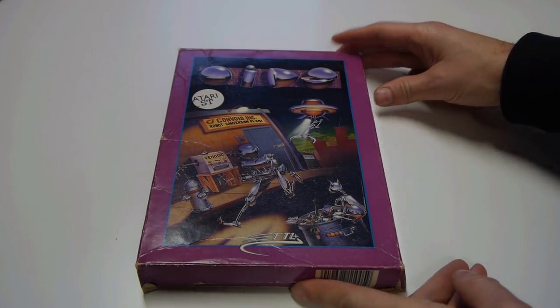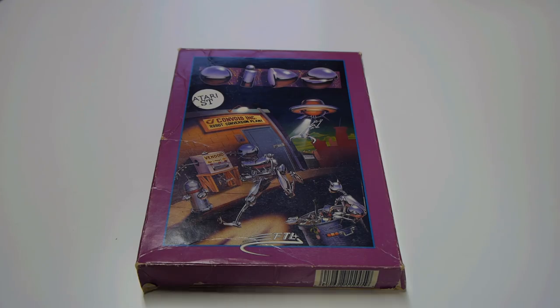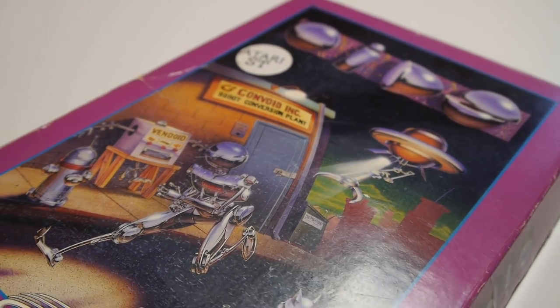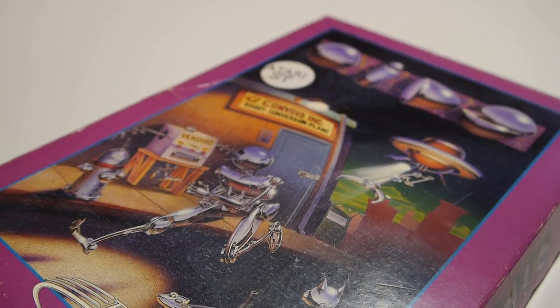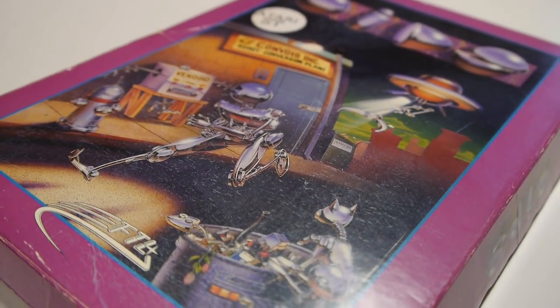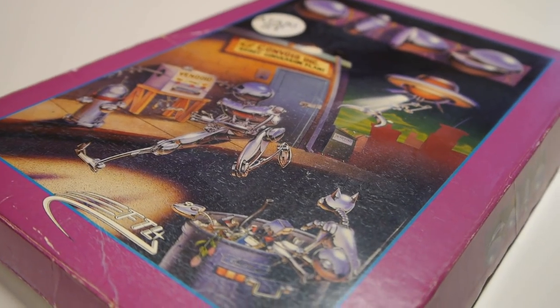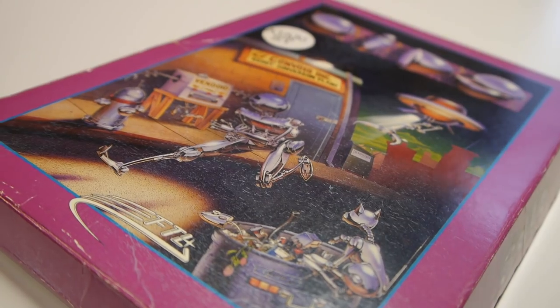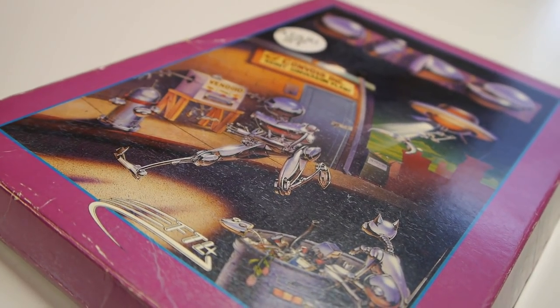Well, here's the box. This one is a bit beaten up, but due to its rarity you'll be pushed to find one in better condition for any kind of reasonable price. On the front we have what appears to be a silver droid being chased by a flying saucer, or being witnessed by a robotic cat. It's got that shiny Flight of the Navigator feel to it.